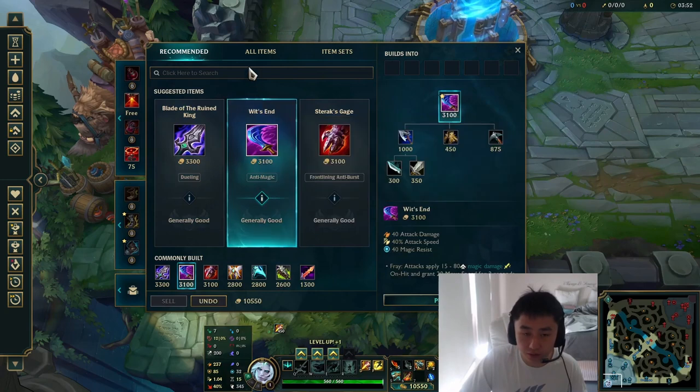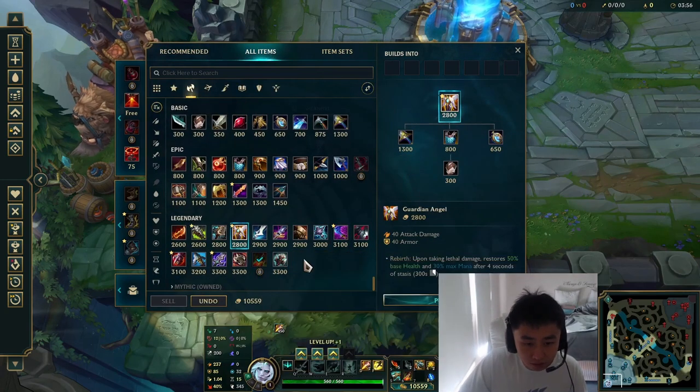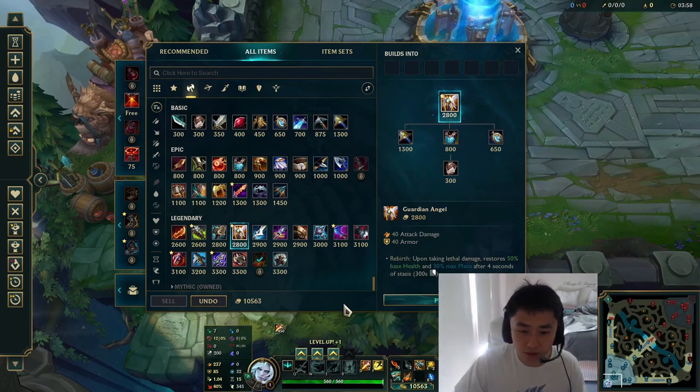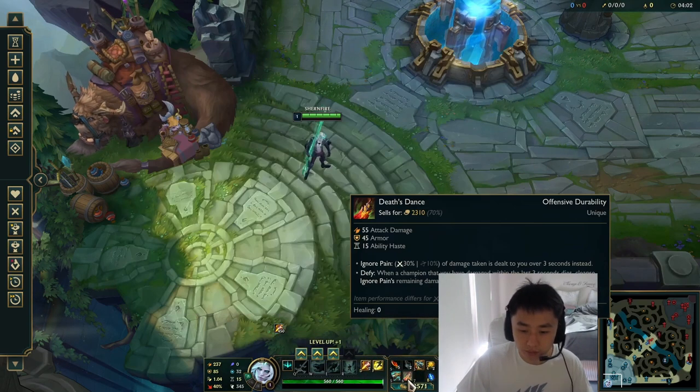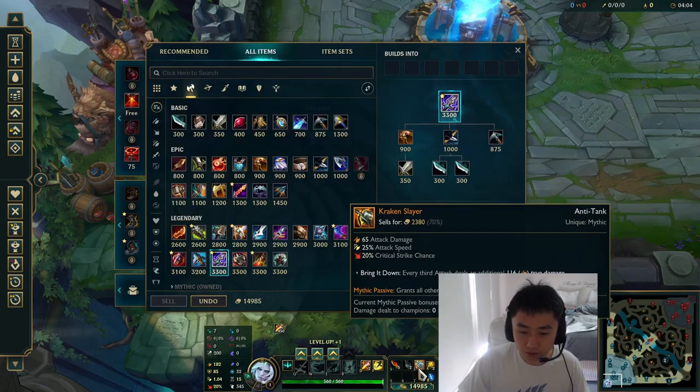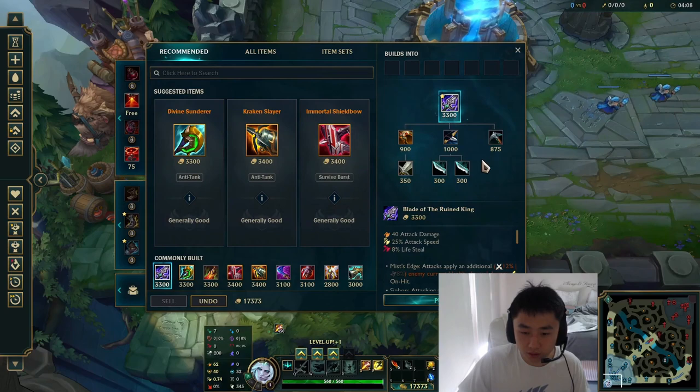Beyond that is completely situational — you might go Blade of the Ruined King, you might go Guardian Angel, you might go Wit's End. I don't like the in-game item recommendations here. Blade and GA are both options depending on the game state, but that's very situational.